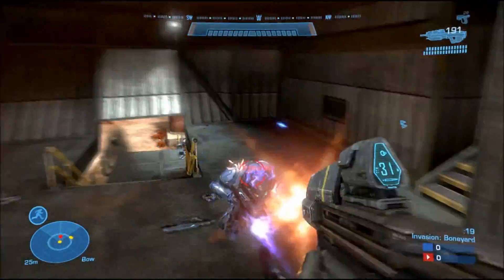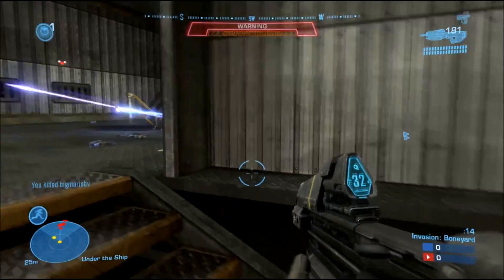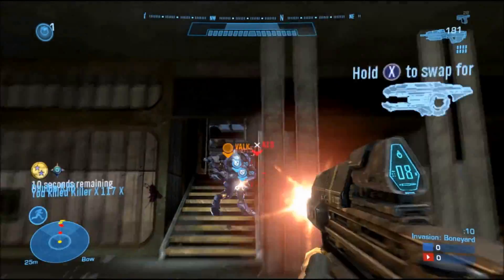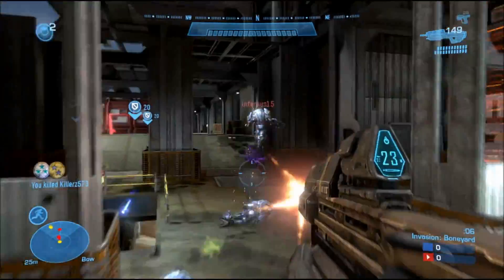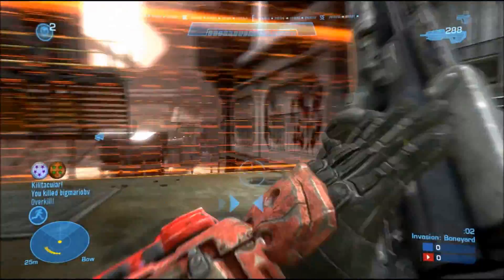Along with this, the Elites' plasma weapons are oriented more towards close range than the Spartans' AR and Magnum. The Spartans' weapons tend to be more useful in ranged encounters. Each team also uses a different sandbox, and the asymmetries in the sandbox remain apparent later in the round as more classes are unlocked. All of these asymmetries correspond with the attack and defend asymmetry which the mode revolves around.